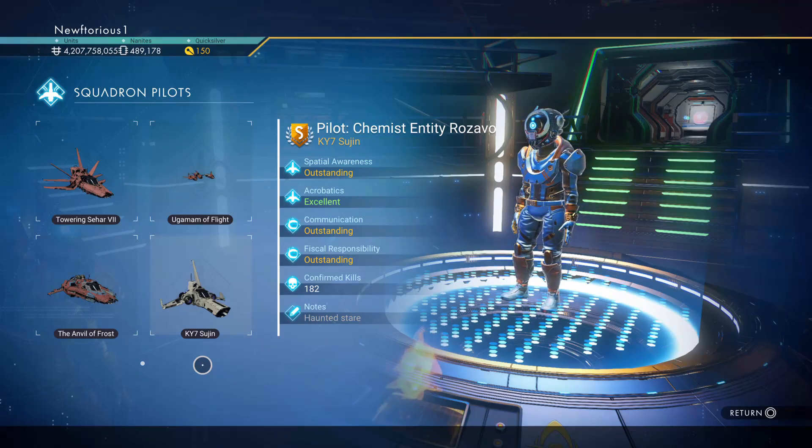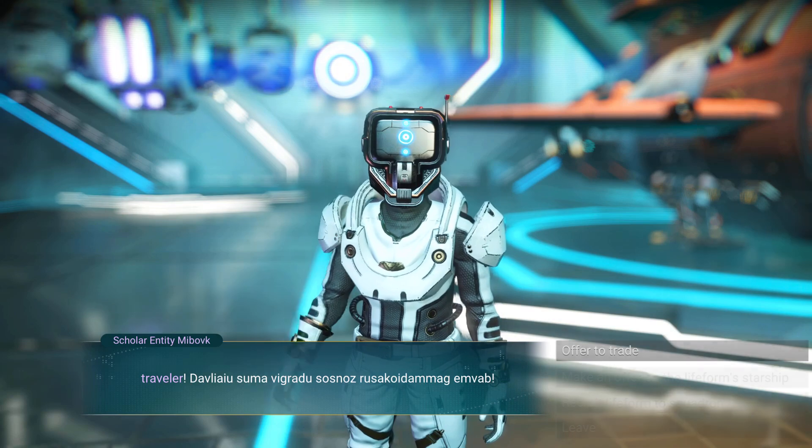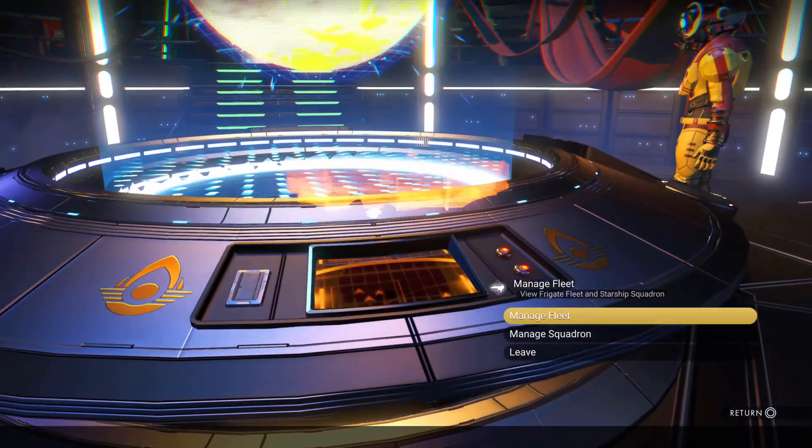You can recruit any of the pilots that you come across to your squadron. You can see what class they are and their stats before you recruit them, and after you recruit them you can check them out on your freighter and you can even upgrade them as well.